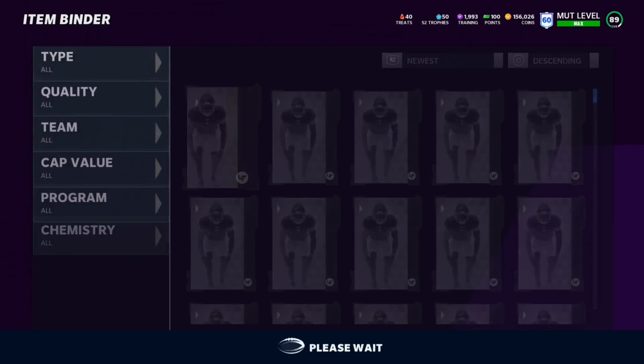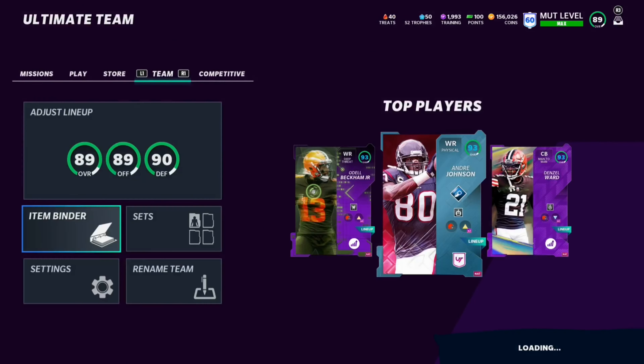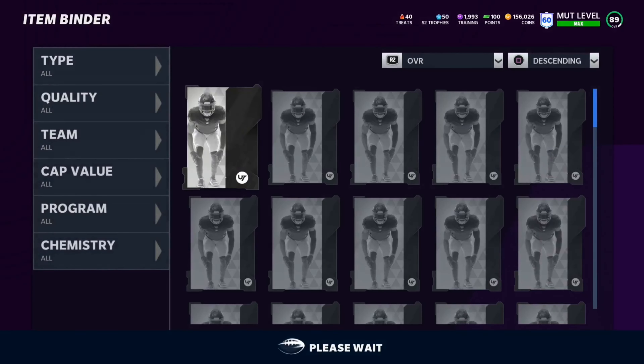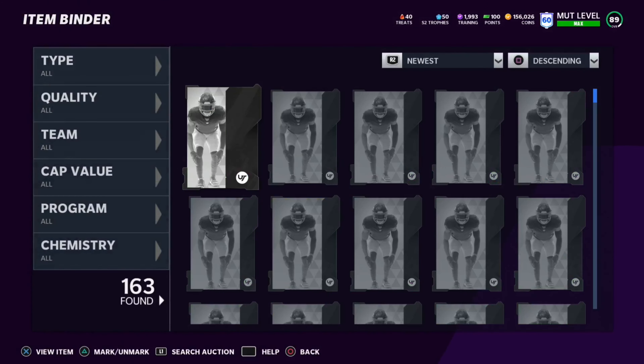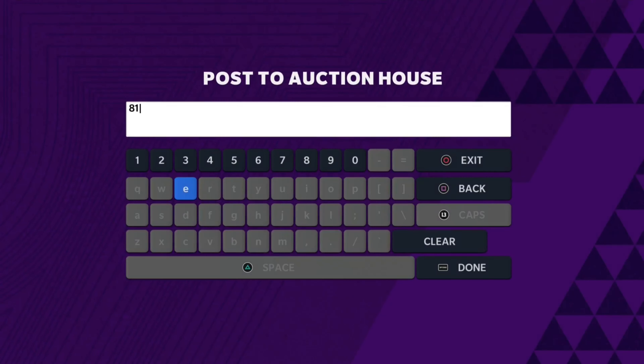You probably noticed my training went up - I forgot I had my Twitch Drops pack this morning, which they've now renamed to Prime Gaming. I pulled an 88 Aaron Donald out of it - it was a NAT pack. Since he was NAT I couldn't throw him in any sets, so I quick sold him and got about 1200 training. That's definitely solid.